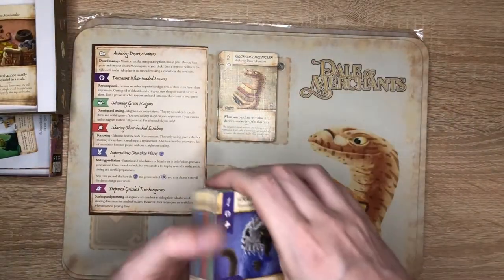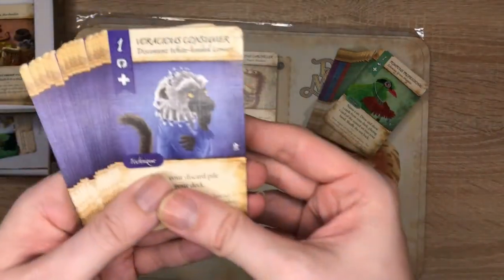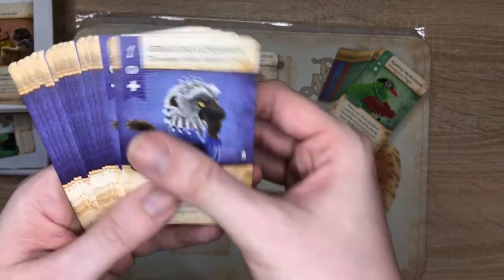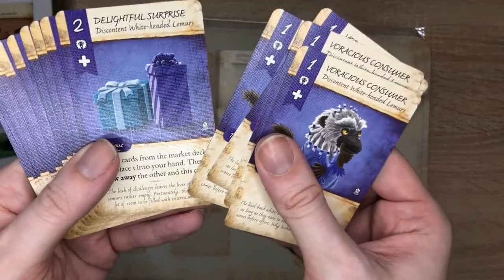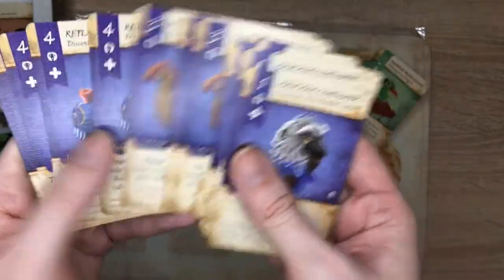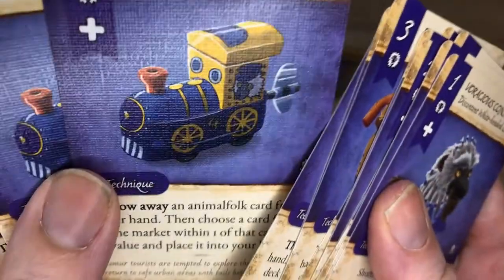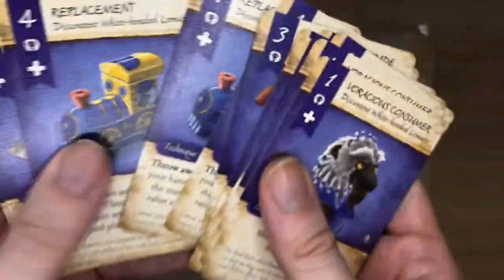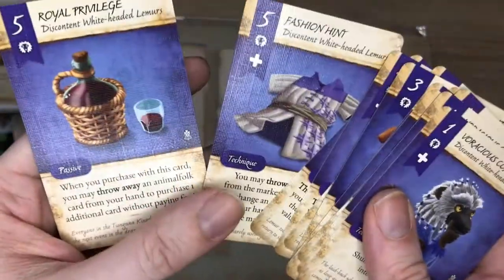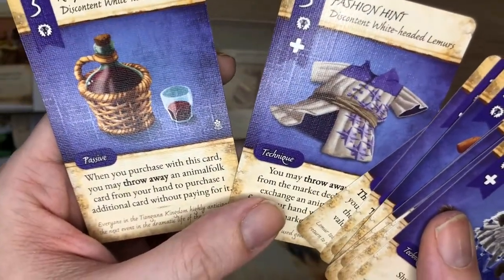Then we have the discontent white-headed lemurs. He doesn't look that discontent — he's just contemplating. There's a nice little train, and I like that little cartoon lemur on the back — that's quite fun.